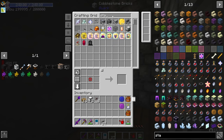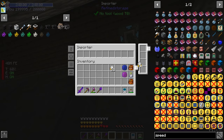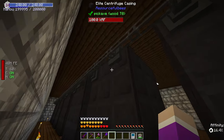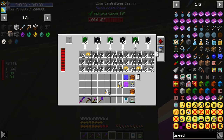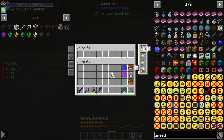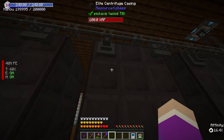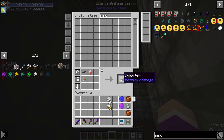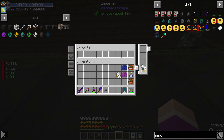I need to grab some stack and speed upgrades. We want stack upgrade in here with some speed upgrades, and definitely stack upgrade in here with some speed upgrades to pull out everything as fast as we can. Look how much cobblestone is already in here - we might have to add an extra importer on this thing. Let me add a second importer right here with stack and speed upgrades.